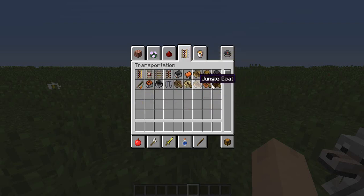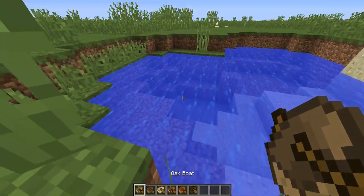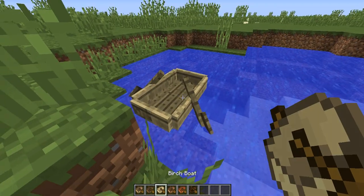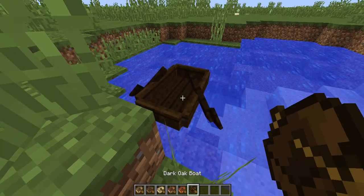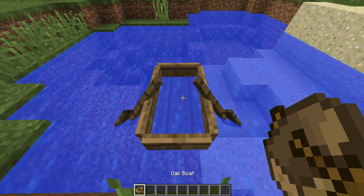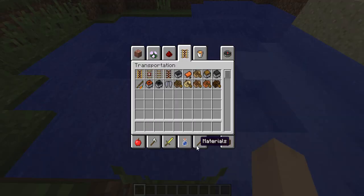Boats now come in every single wood type, so it's not just all oak boats. Here's what they all look like: oak boat, spruce boat, birch boat, jungle boat, acacia boat — very orange — and dark oak boat, very dark. I am a little concerned about how they sink somewhat in deep water.